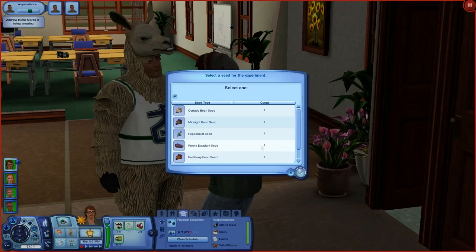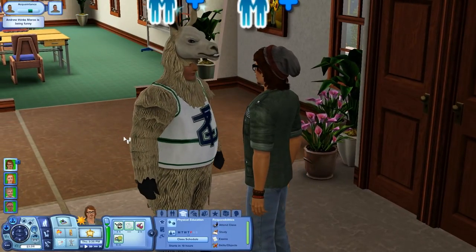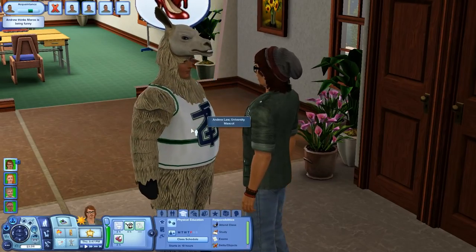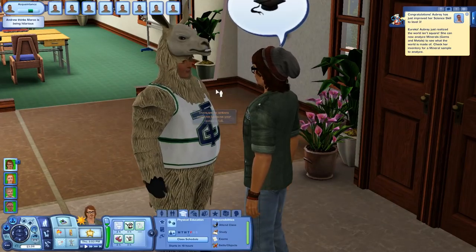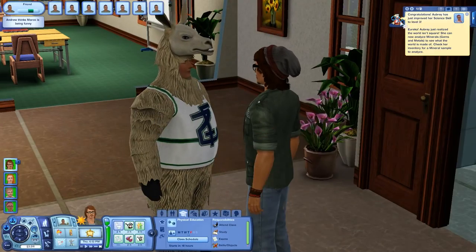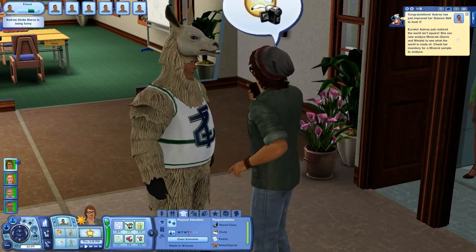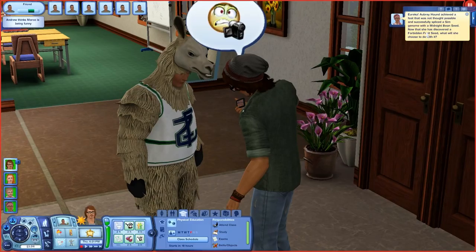One of the seeds randomly disappeared and I was like 'no!' So I made another one and then that one turned into a plant sim baby. Maybe you can only do it at home — I used the midnight bean seed and got an unknown one, then did it with that. Okay, let's become pals with this man — joke about professors, goof around, show funny videos, internet cat videos because everybody likes cat videos. We're friends! Aubrey got level three in science. We got another stupid unknown rare seed.